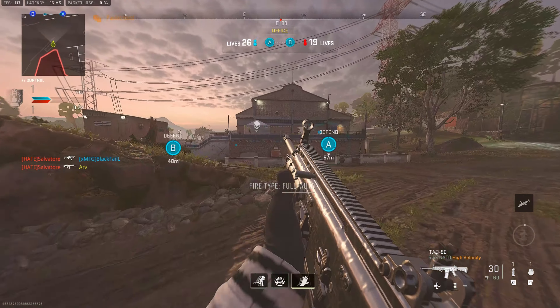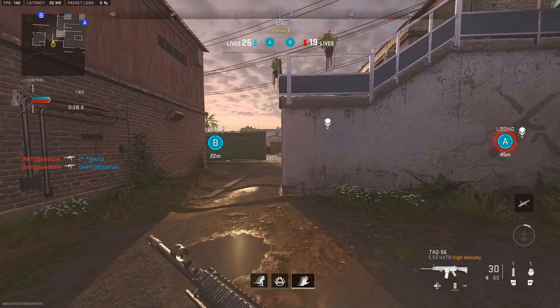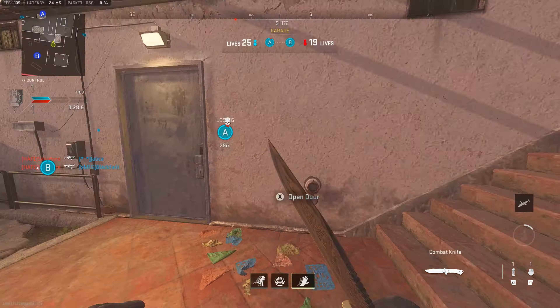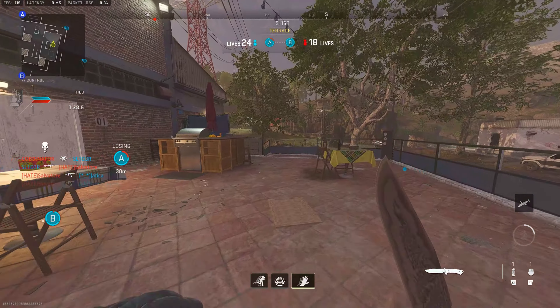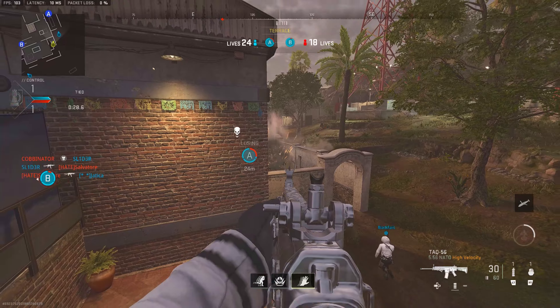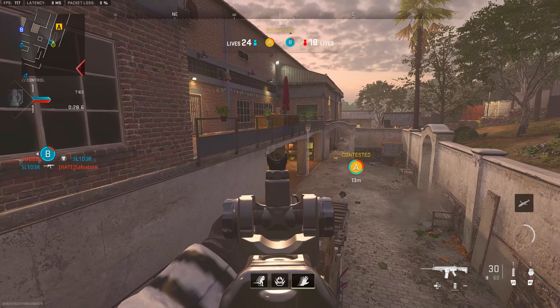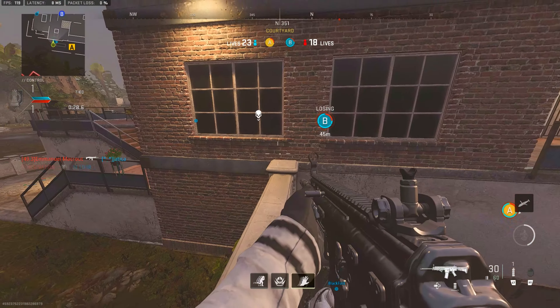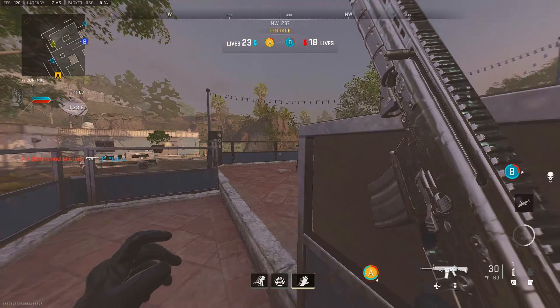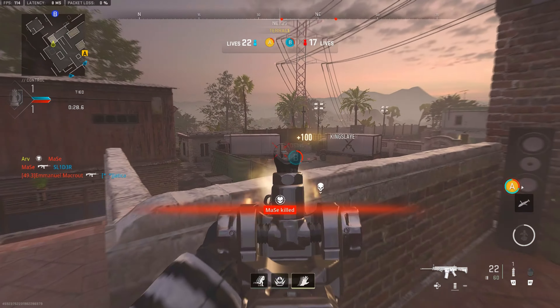That guy absolutely fries me with the TAQ-56 — great shots. I'm so annoyed; I think the TAQ-56 is definitely more suited for this map. With 25 seconds left they start getting the A point. I jump on these stairs to get a line of sight — this allows me to narrow down what corner opponents are going to be in. No one's on the right, no one in front, so they have to be in that left corner.